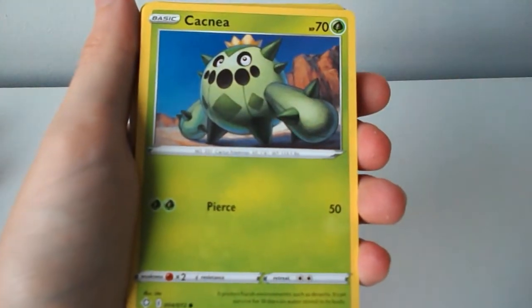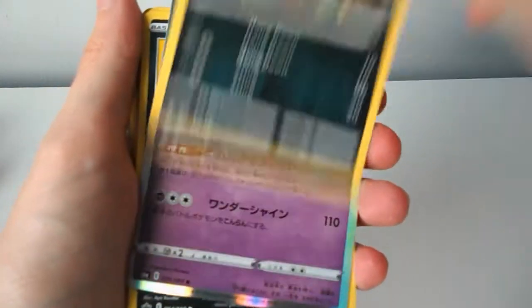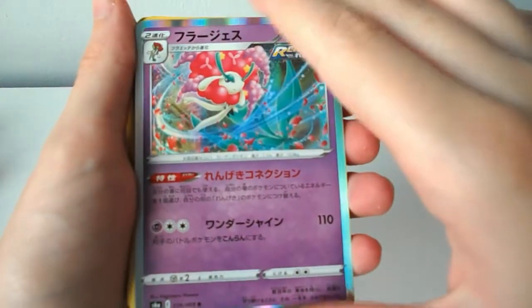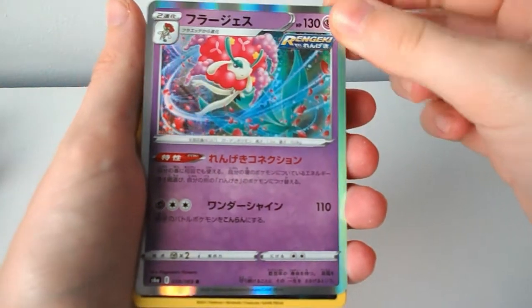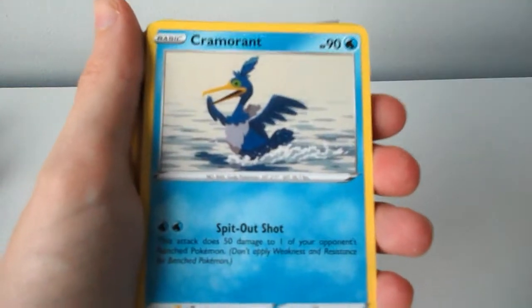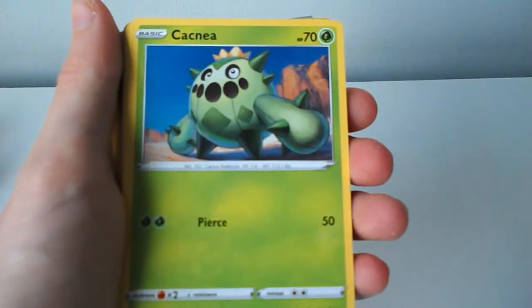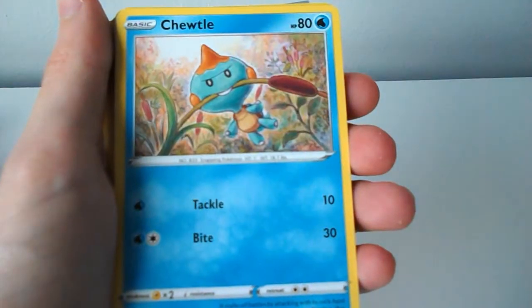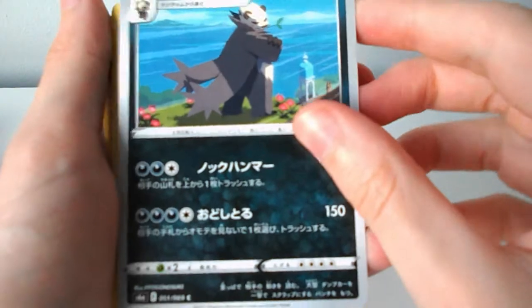Ball Guy, Cachnia, Chewtle, Spinarak — a Japanese card I'm guessing? I think it looks quite good, it's a holographic so that's quite nice — a Cotting, a Hatena, Cramorant — I think that's another duplicate — Rotum, Cacnia, another duplicate, Chewtle, another duplicate, and again another Japanese one. I don't know what this says.